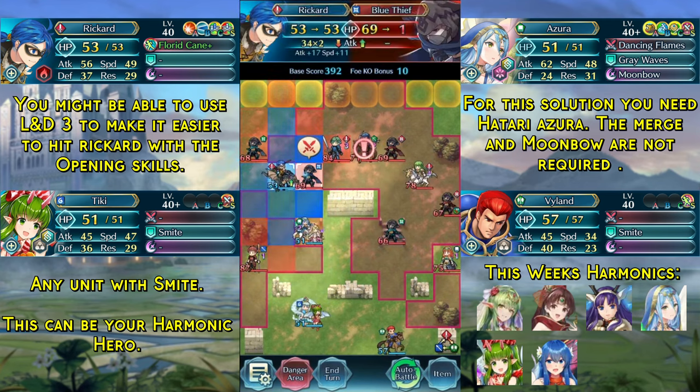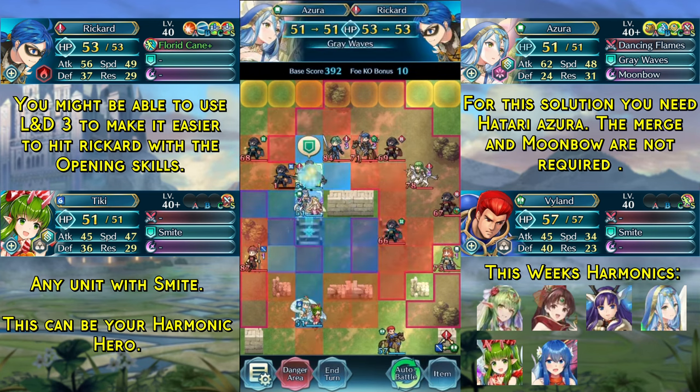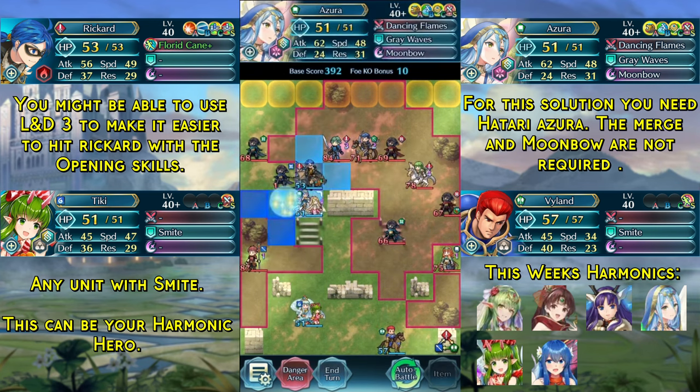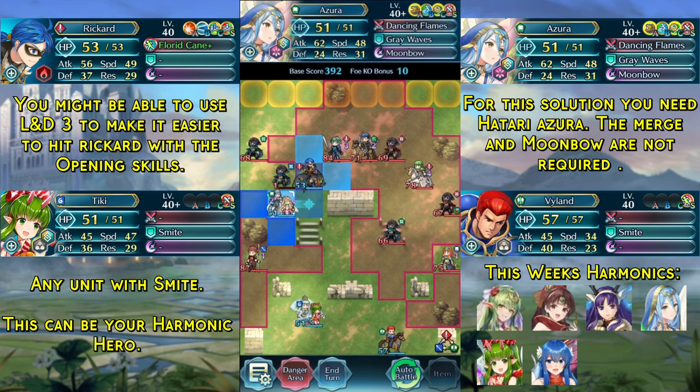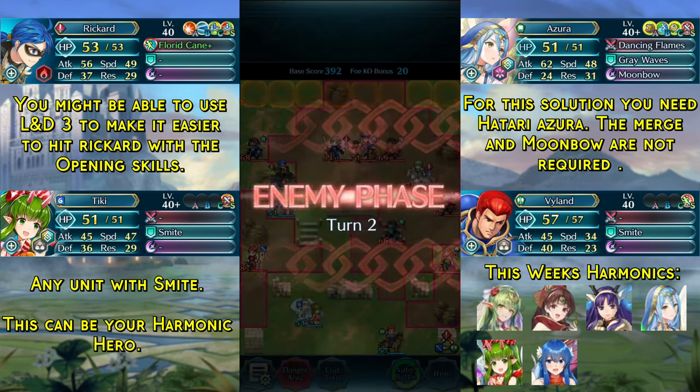We are now going to attack the blue thief, which we sadly do not kill. Then we just end our turn. Dance Rickard, use our Canto to move one space to the left, and then kill the blue thief. We end turn again.